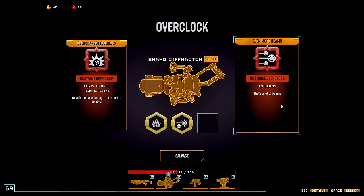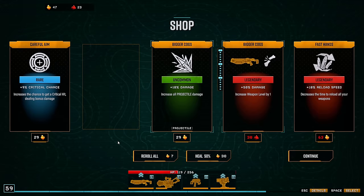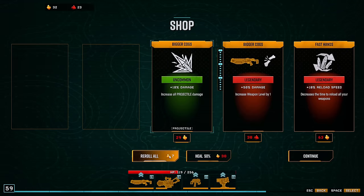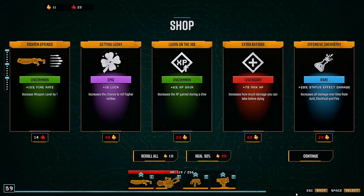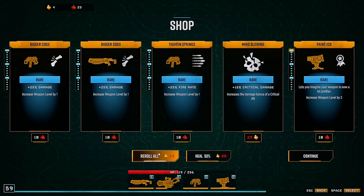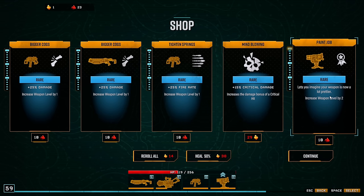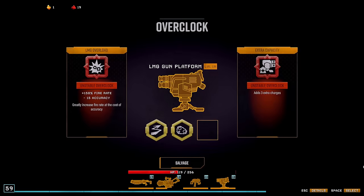I do love more beams — just looks cooler, and might even be better. Do we just go for the crit, and reroll? One more reroll? Ayyy — perfect, double level, sweet. Four overclocks — here we go. Four full overclocks, four unstable overclocks.